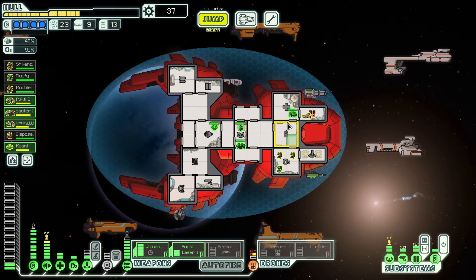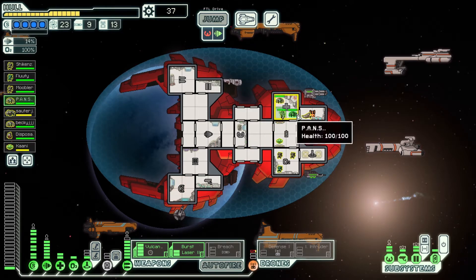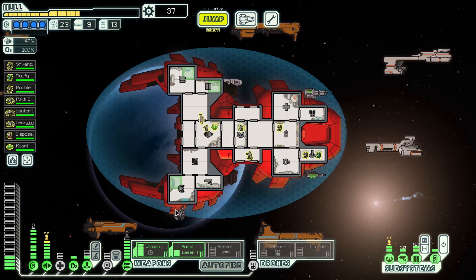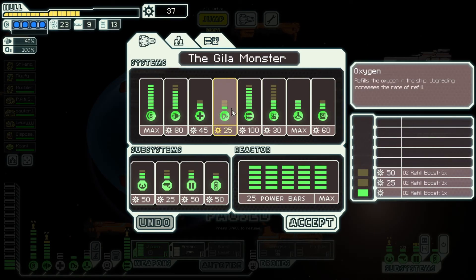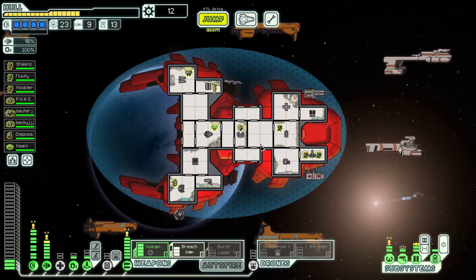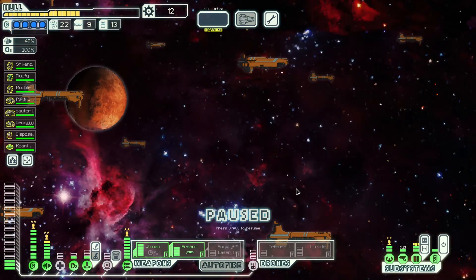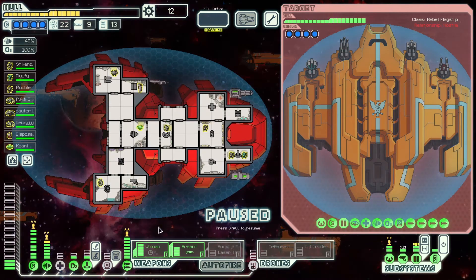Everyone go get healed up. Maybe 20 minutes ago when we passed on the cloak I had other more important purchases unfortunately. We're at half health and we were just at full health like two jumps ago. We just need to get good dodges — we need to dodge these freaking missiles as they come in. We'll give it one more shot. 37 scrap — upgrade oxygen, we're gonna need it anyways. Jump to the rebel flagship — let's do this. Weapon pre-igniter, breaching, Vulcan, burst laser, defense drone.